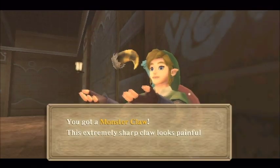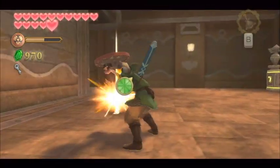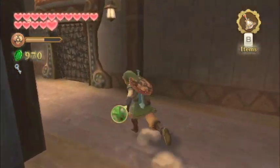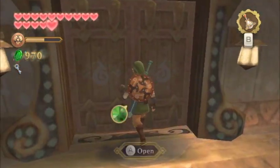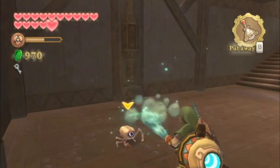Along the way, you can defeat these thunder keese if you haven't already. As usual, thunder keese will drop monster claws, and much like the jelly blobs, monster claws shouldn't be too much of a problem if you have the Treasure Medal. Monster claws are actually one of the treasures you need the most of — you need 17 of them to make all the necessary upgrades for 100% completion. The only treasure you need more of are the amber relics. Over here there's a spike barrier to the right and a gate to the left, which we'll progress through in just a little bit.